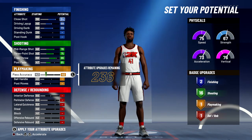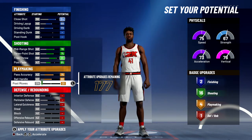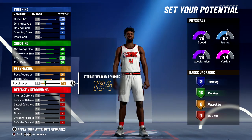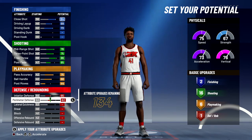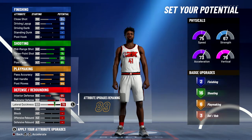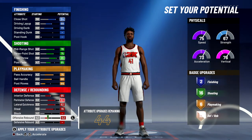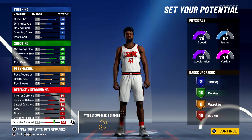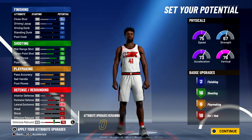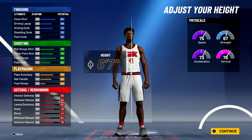For playmaking, you're going to max out your pass accuracy, bring your ball handling up to a 68, and bring your post moves up to a 44 — that's going to give you six playmaking badges. For defense and rebounding, you're going to max out your interior defense, max out your perimeter defense, max out your lateral quickness, bring your steal to a 76, bring your offensive rebounding to a 64, and spend the rest on defensive rebounding, giving you 18 defense and rebounding badges. That's two finishing, 16 shooting, six playmaking, and 18 defense and rebounding — a total of 42 badges.